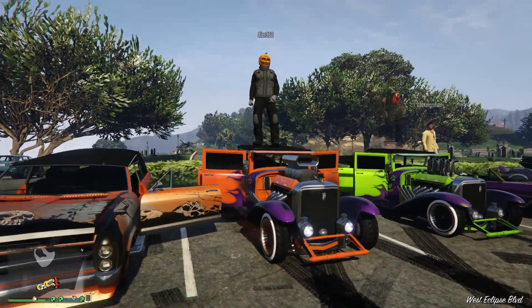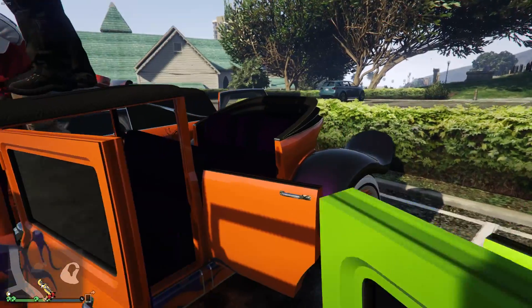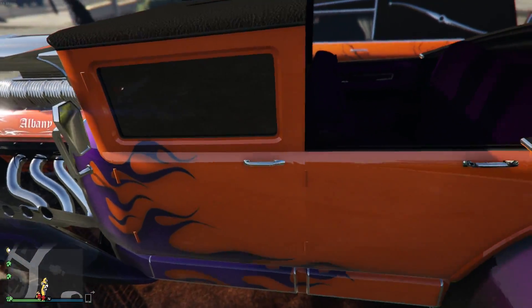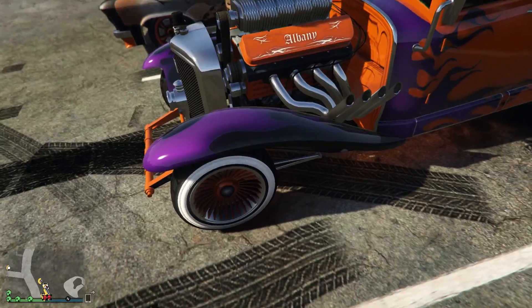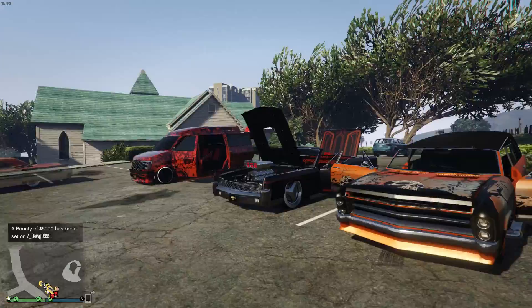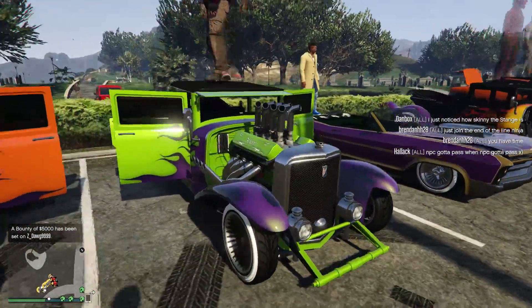Moving on — he's got the Frankenstange. This one is orange and purple. The only downside to this car is that the interior is always purple and you can't change that, which kind of sucks. But obviously he's making the best of it — he has the purple flames, got the orange rims with the white walls, and then obviously orange everywhere else. Like I said, orange and purple kind of go together.